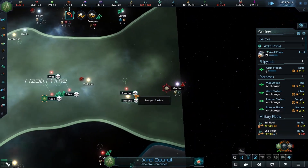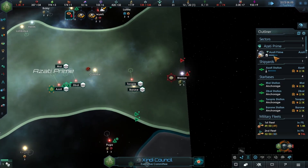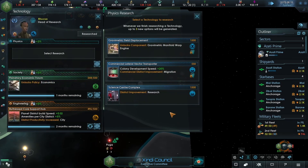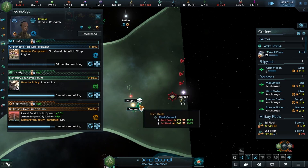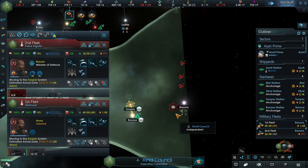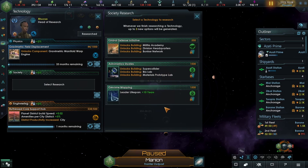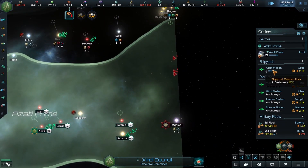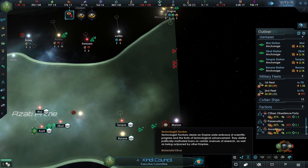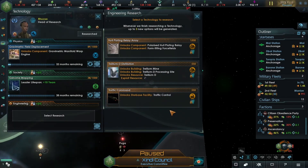You're not going to do that. Feel free to attack that. Technology secured - what I would like to do is go for hardened fields, and let's now go for the gravimetric warp engine. Let's move you up here - actually no, let's move you to the Manion system. New research - let's go for the leader lifespan. That's our destroyer, that's good.